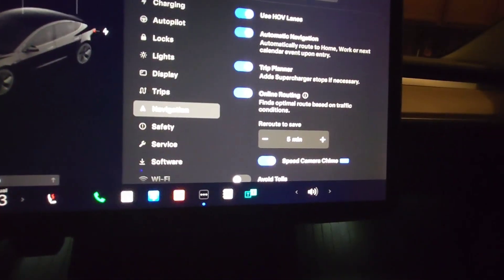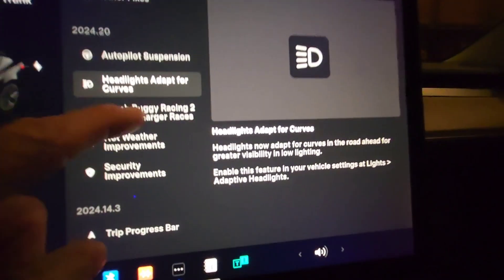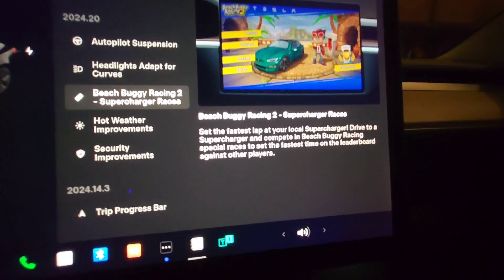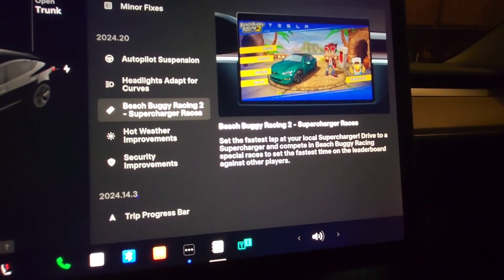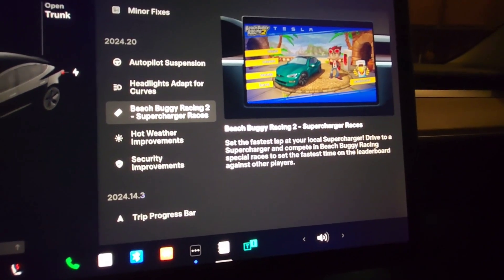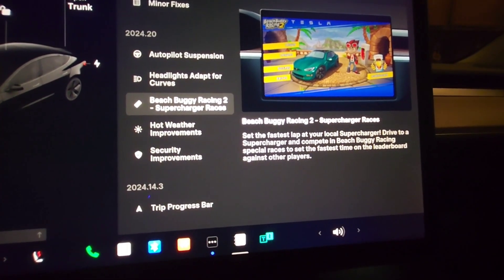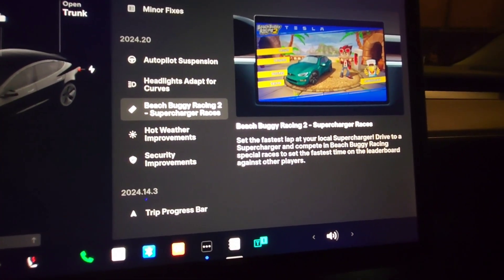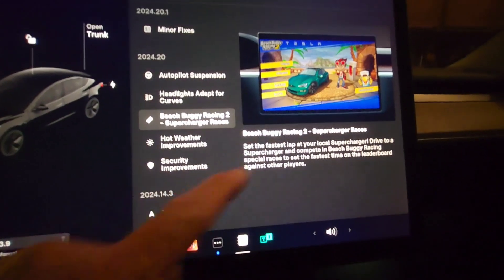Beach Buggy 2 Supercharger Races — when you go to a supercharger, you can now race against other people and get fastest times on the leaderboard. It makes it a multiplayer game against other Tesla drivers. That's actually really cool.